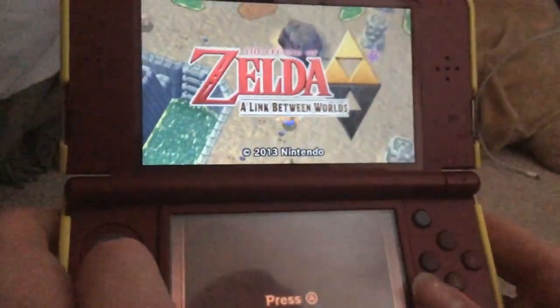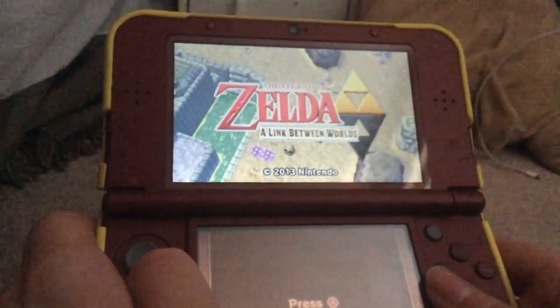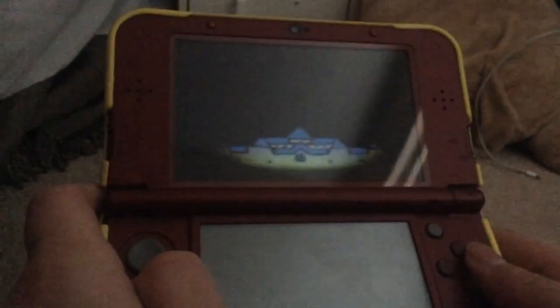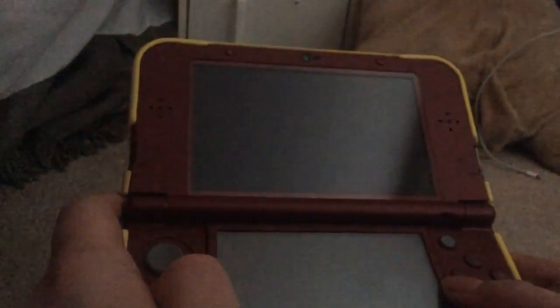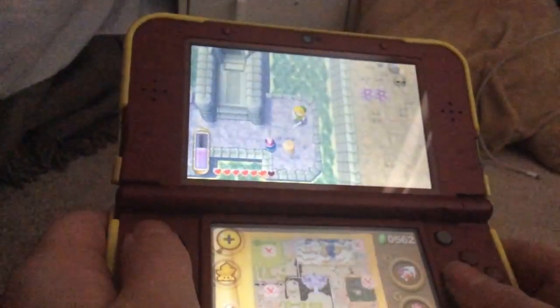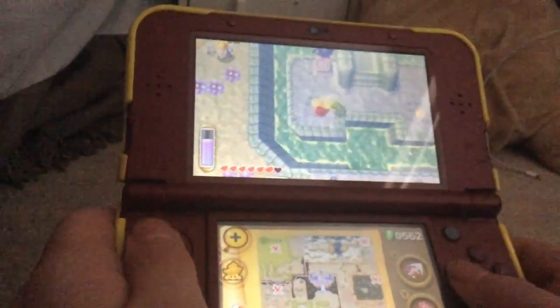What's up everyone? Welcome back to Let's Play The Legend of Zelda: A Link Between Worlds. Previously, we entered the Swamp Palace. I'm so tired and frustrated from the previous part — just joking. Last time we entered the palace we did a little bit of frustration, but it was good to yell it out. And now we are going to continue on.